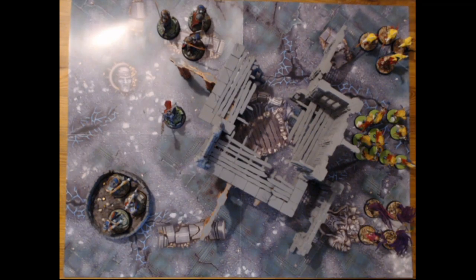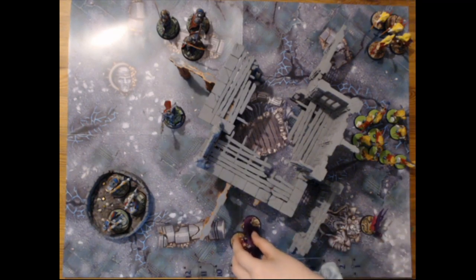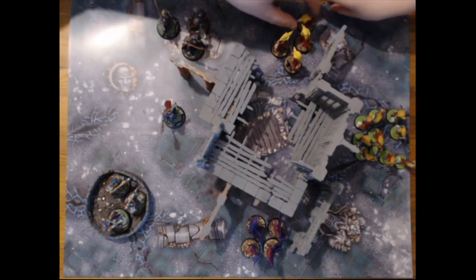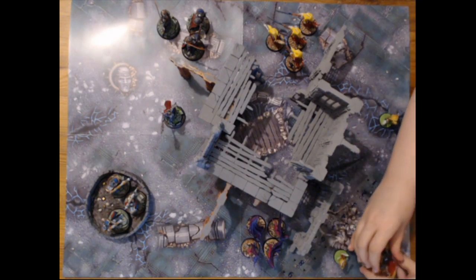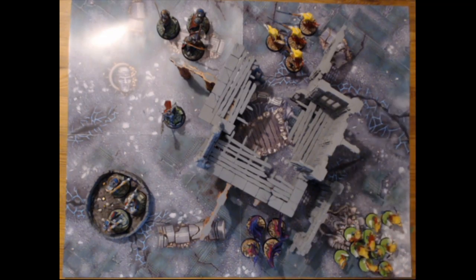So it goes to Nighthaunt turn two. They are now on their movement phase — let's get these ones moving up. They are a bit of a pain to position, let's get them all nice and up in. And then obviously there are some cheeky chain masks in there as well — they're just going to slide themselves over to that corner. No shooting, but we can go into a possible charge with Nighthaunt. Ending their turn — so that is Nighthaunt turn two done.